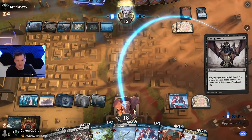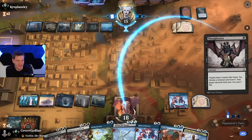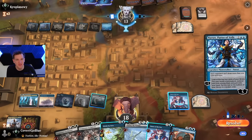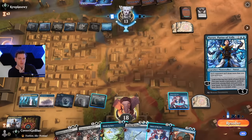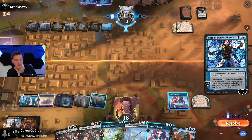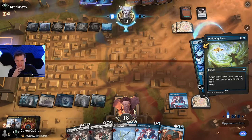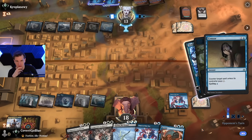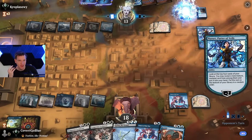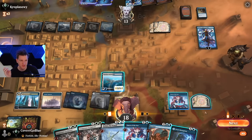Thoughtseize me — gross. Third Thoughtseize. If they don't take Teferi... yeah, there you go. Another one — we push it through. What do we do? We're in a lot more trouble now. We could let them play it, tick it, then Divide it — if we Divide it we can get Intro to Annihilation. We have answers, so let's see if they counterspell. The forces through — if they do, they're tapped out. They sure know their way around Narset, but if we have a non-land on top we get to kill it.